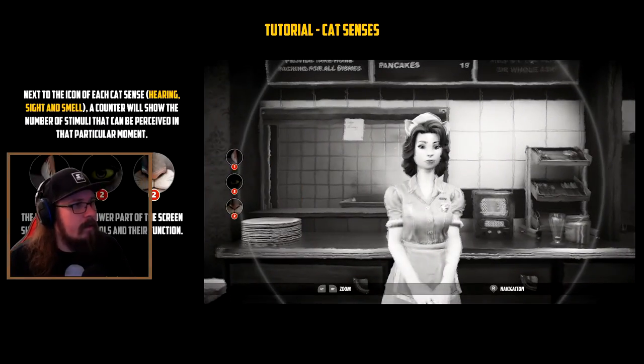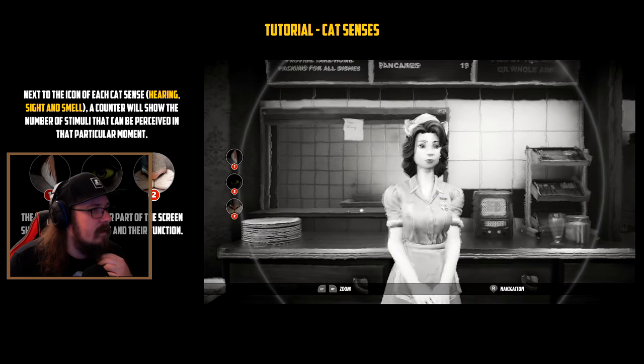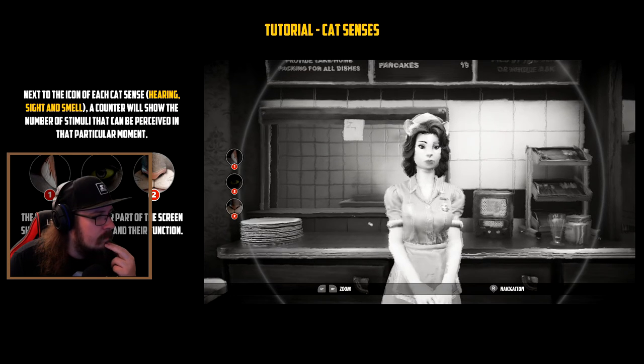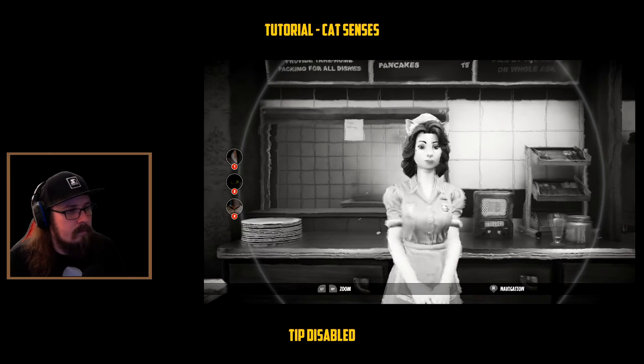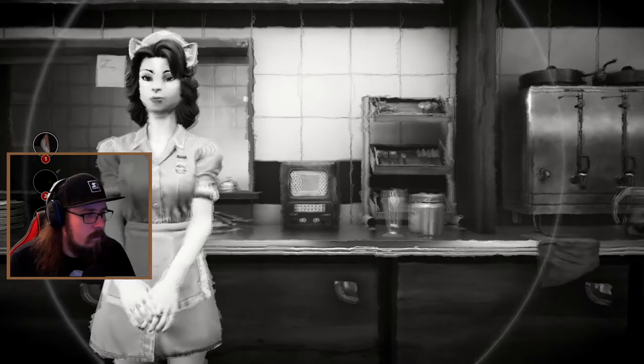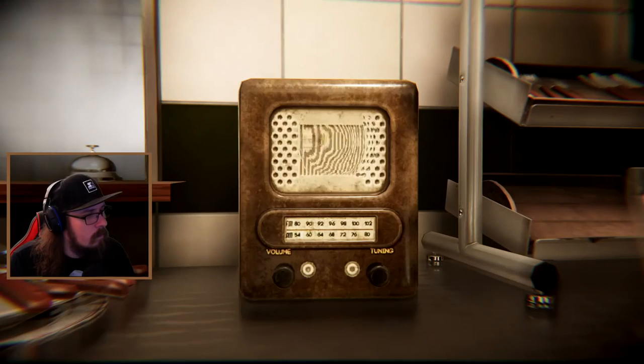Regular, that'll do. We're definitely giving this to the goat. That was okay - but what about cat senses? Next to the icon of each cat sense - hearing, sight, and smell - a counter will show the number of stimuli that can be perceived in that particular moment. The help bar shows related controls and their function. This is kinda cool.